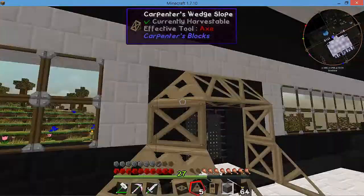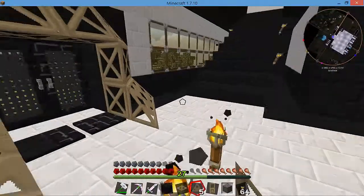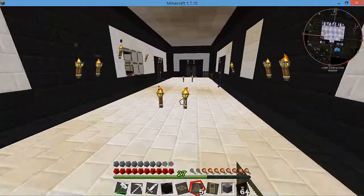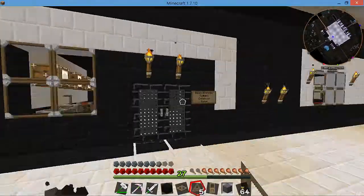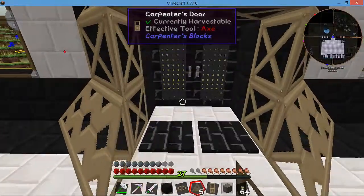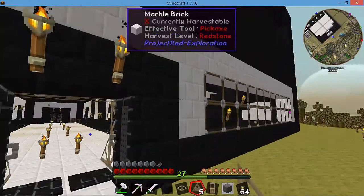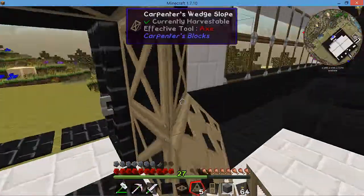That's going to require me to add some more decorative blocks, but nonetheless I like the way that looks. You can do this with all your doorways if you want, or you can experiment. There's all kinds of different things you can do with Carpenter's Blocks — you can do totally rounded structures if you wanted to. So take a look and experiment with that.